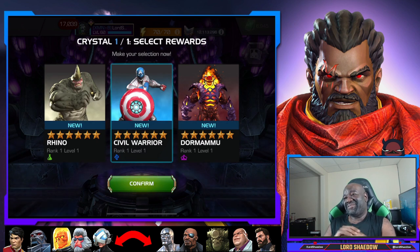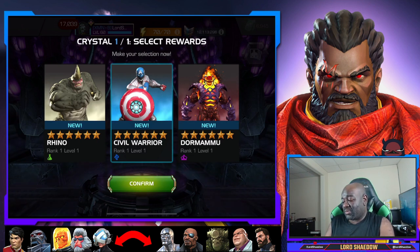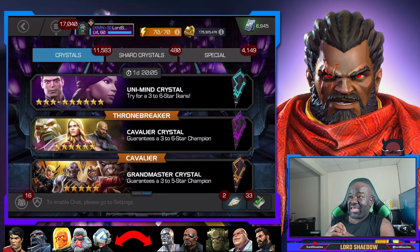Dormammu is also good, but I'm thinking I'm probably not going to rank either one of them up. If I'm using them in the arena, Civil Warrior not only has power control but he also has a nice heal block on his heavy, so he could be a little more useful. Confirmed - we're making out like a bandit.